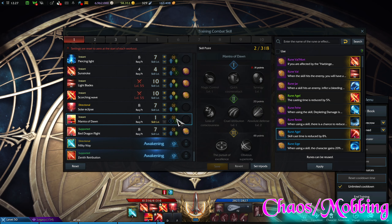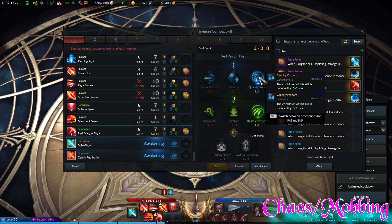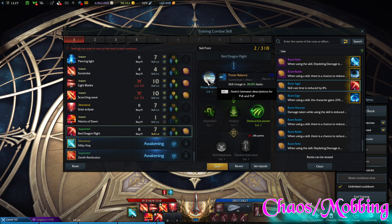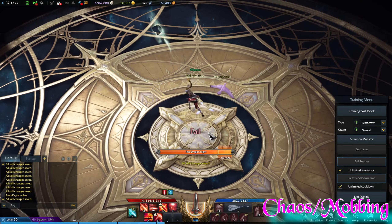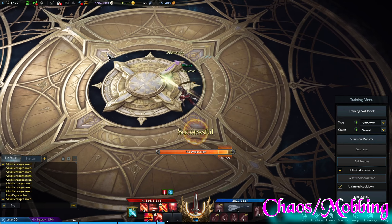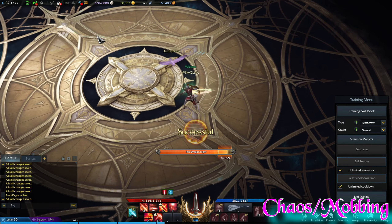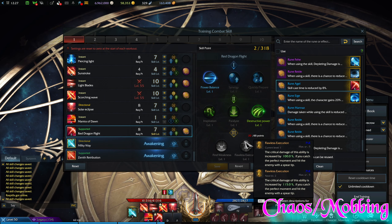We have Mantra of Dawn in the skill build but there's no points in it. Last but not least, Red Dragon Flight — same thing applies here, I like cooldown reduction so I have it available more often. You could alternatively use Power Balance to fire the skill faster. You want to hit that sweet window there.